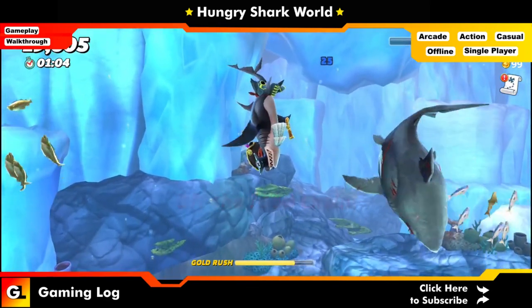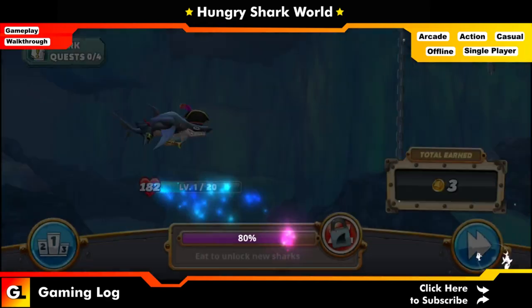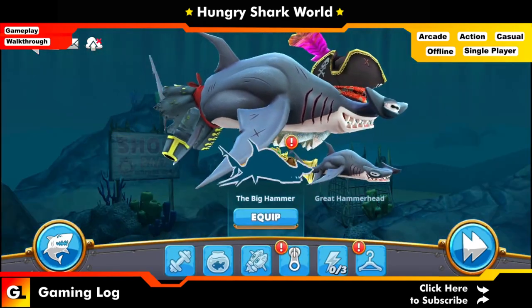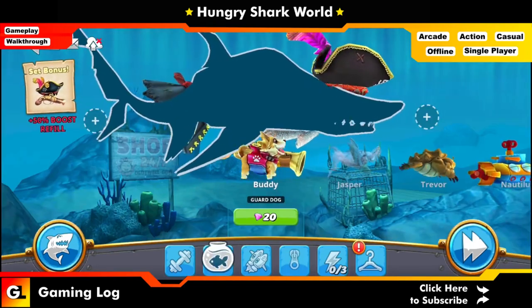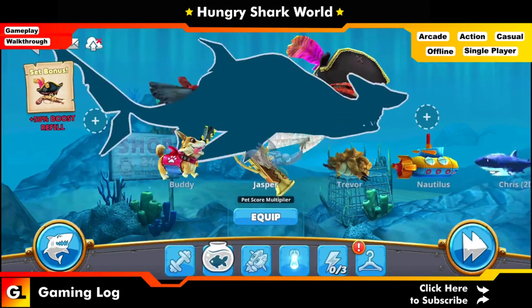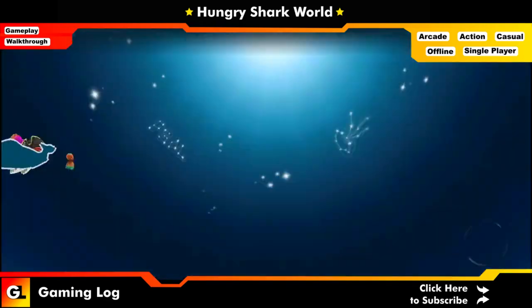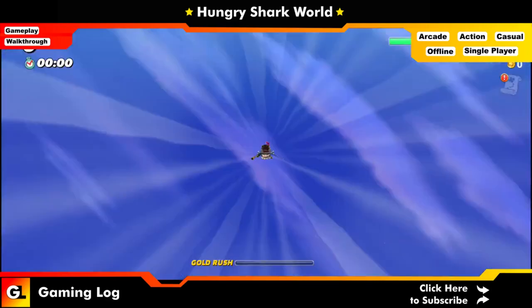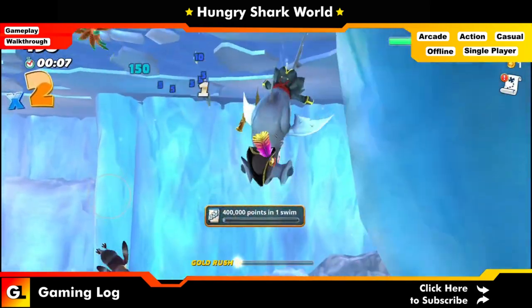We forgot to equip our pets, so we'll equip them and get back. Generally, we will be getting a lot of fish in the Pacific region — also precious items. Let me look at the pets. We'll go with Trevor and Kraton — those two will be easier to work with. I'm using mobile internet so it's a bit weak — let it download.